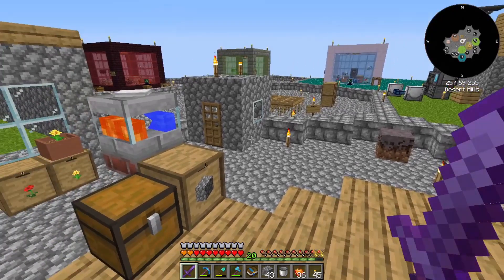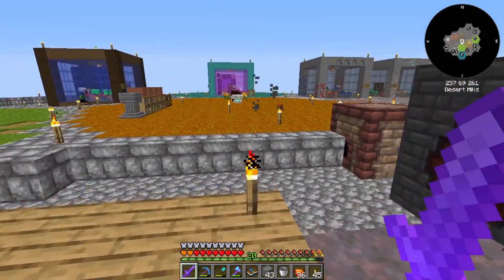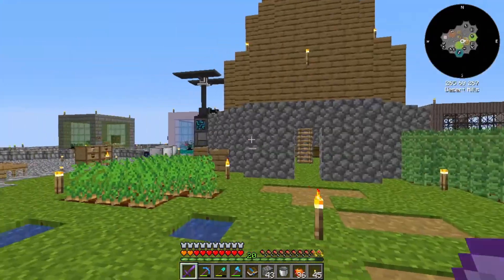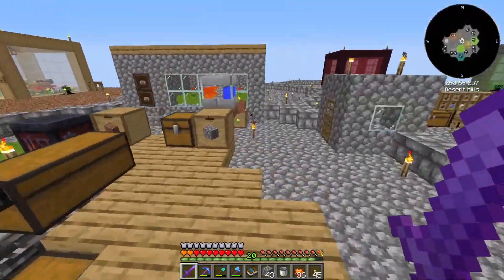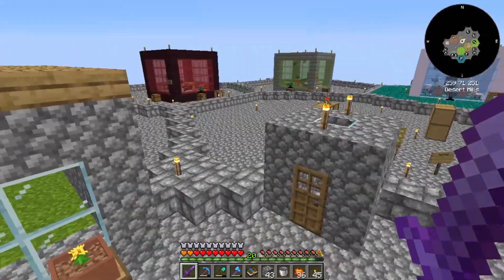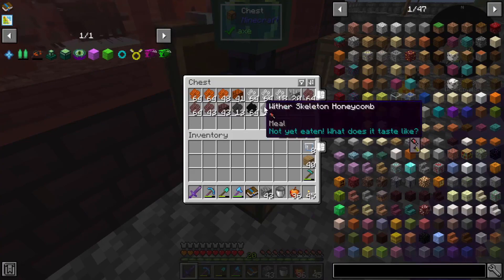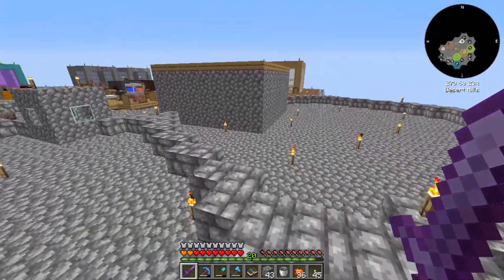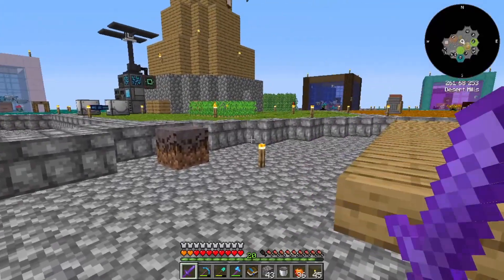Hey guys, how's it going? My name's Always and welcome back to Skybees. In the last episode, we took on the Wither — we fought the Wither after a disaster that never happened. We were able to defeat the Wither and get enough stuff so that we can have a Nether Star block, which is currently being used so that we can get Wither Honeycombs, which have a chance of giving us a Nether Star. It's a 50% chance every time we centrifuge one to get a Nether Star, so not too bad.